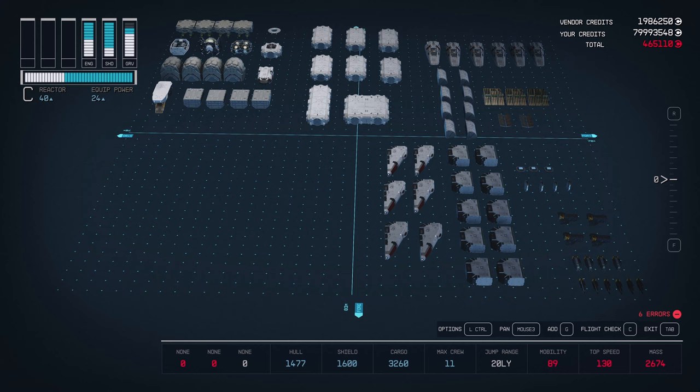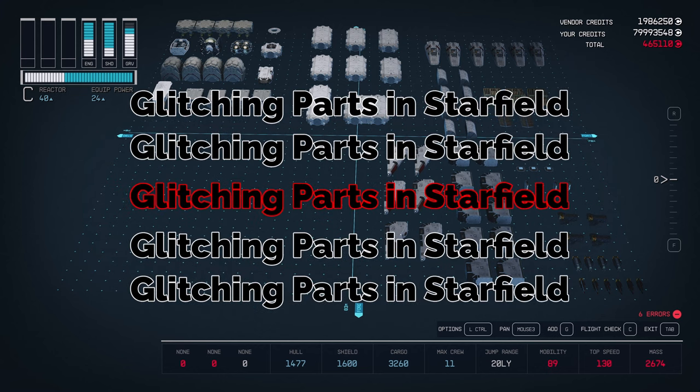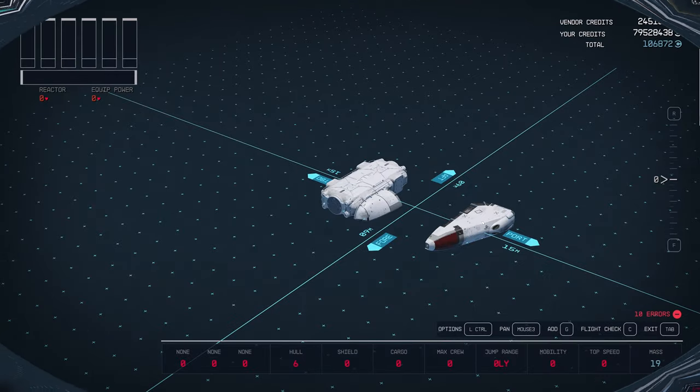Putting this ship together will require glitching parts into each other. If you're familiar with this process, you can skip this section. If you're new to shipbuilding, let's review how to do this. Glitching parts is a process that lets you blend one part into another. This can be used to fit pieces into places they would not normally fit, or blend two pieces together. In order to do this, you need an open hook point in a piece that's either flippable or has a different variation, in the case of habs.